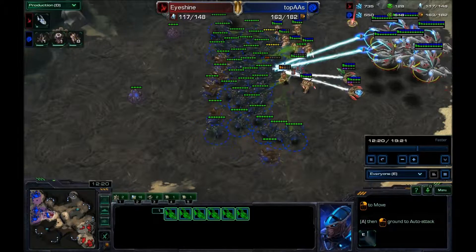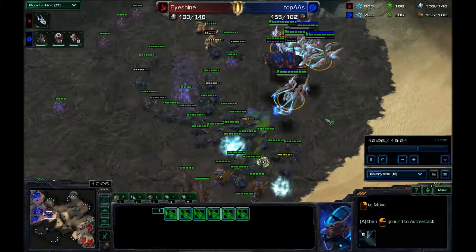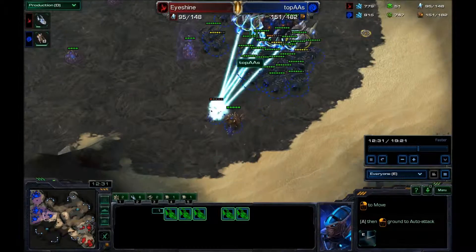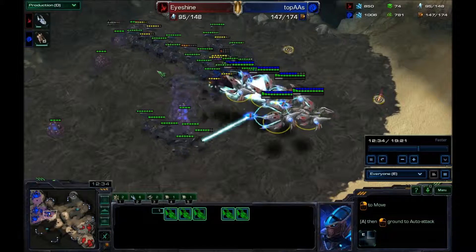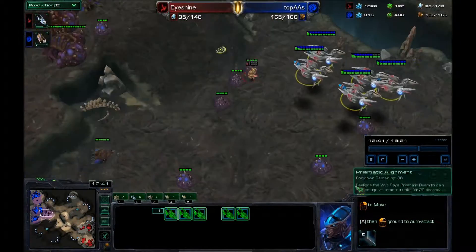I see all these roaches and I'm happy to see the roaches. The hydras — not so much. He should have made corruptors. I think he won that battle — he has a 50 supply lead. He escapes with his roaches, makes more hydras, and he should win. He took this base over here — technically his fourth, but I think this is supposed to be his third. That's going to throw me off but I'll figure it out later.